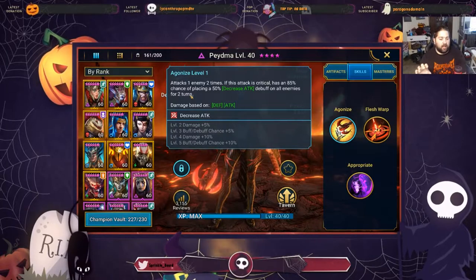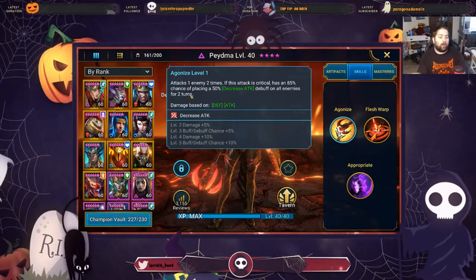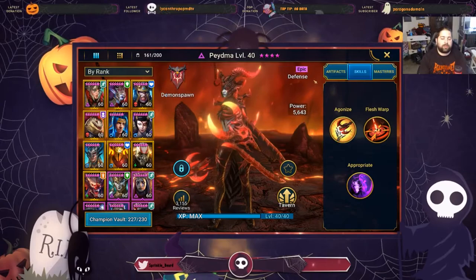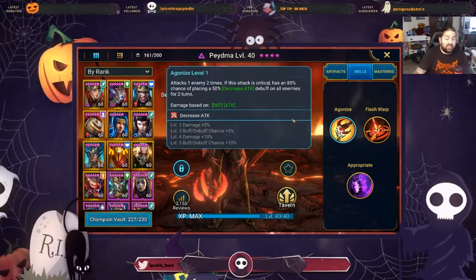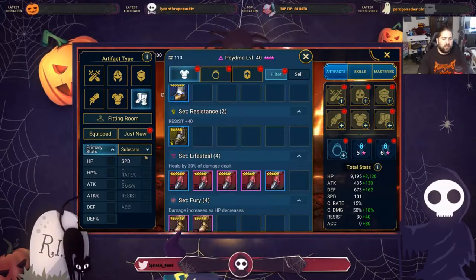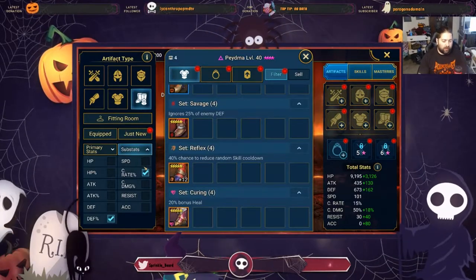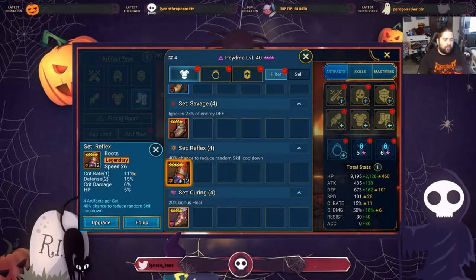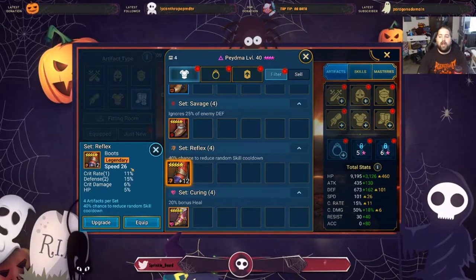This is perfectly normal in this game. You can do this on pretty much any champion — as long as you get their crit rate up to 100% they will do more consistent damage. So first things first, let's search for boots. We want speed boots and in this case we want something like defense percentage and crit rate. It's very important to find boots that have crit rate on them already. These are just the absolutely perfect boots, so I'm going to equip these.